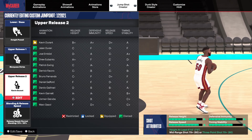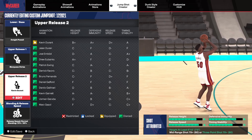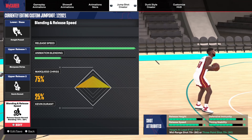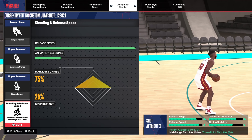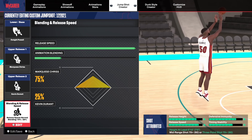Next we're gonna go to upper release two — you're gonna go with KD, Kevin Durant. It's a perfect timing. So you want to go 75 percent Marquis Chris and 25 percent Kevin Durant, and I have it on four-bar speed, which is the quickest speed.